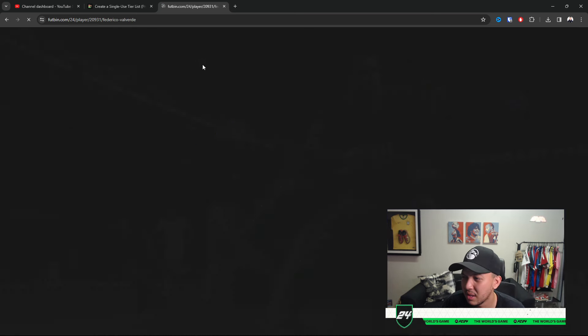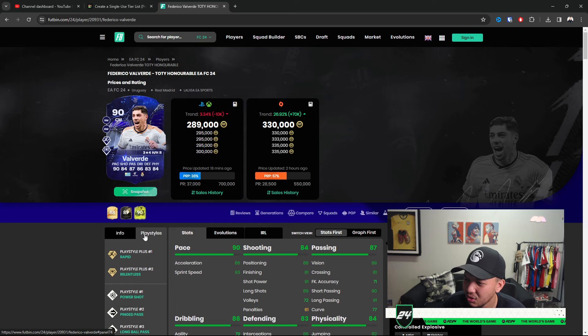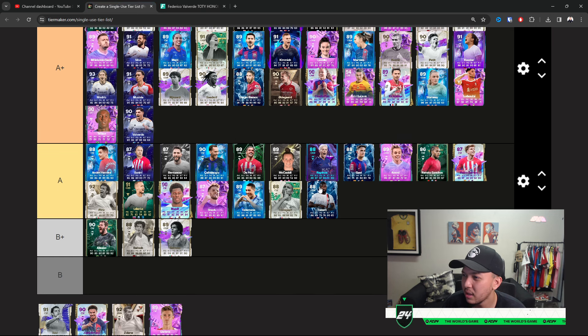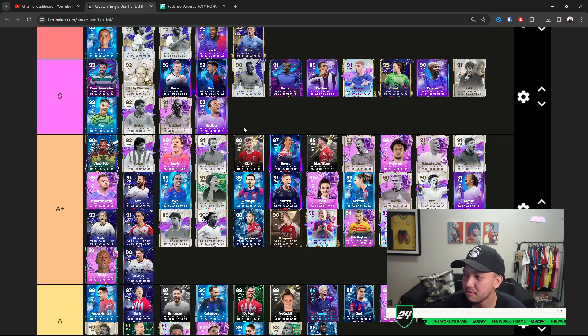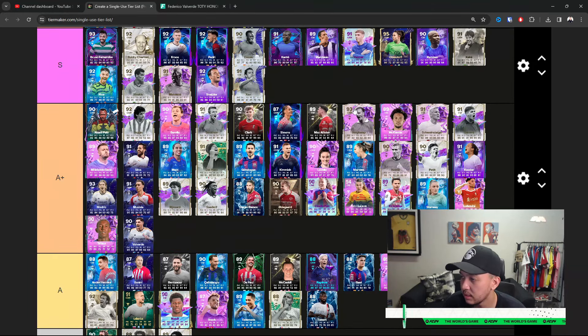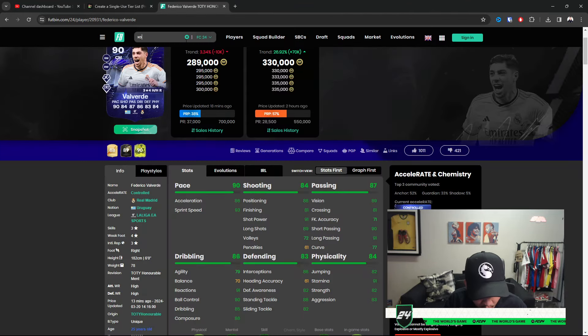Velvet — a very nice card, you don't really verse him that much. Rapid Plus makes him amazing. It's a tough one because you don't see Velvet often. 289k, three-star skills, unique body type is nice. I wouldn't put Velvet on the same level as Pedri or Kroos — for that reasoning I'll place him at A Plus.